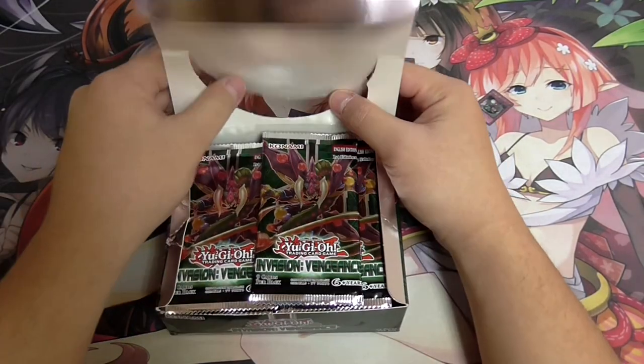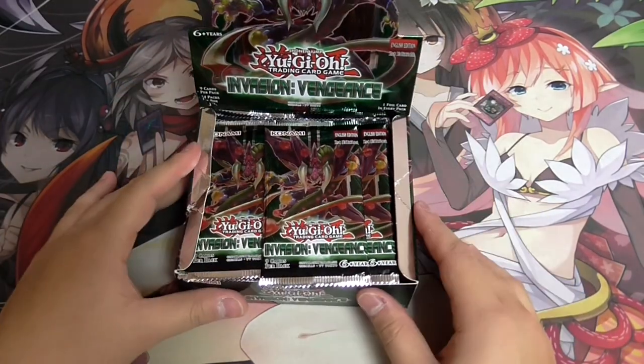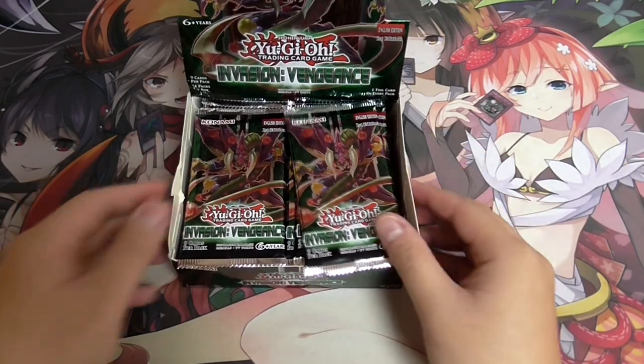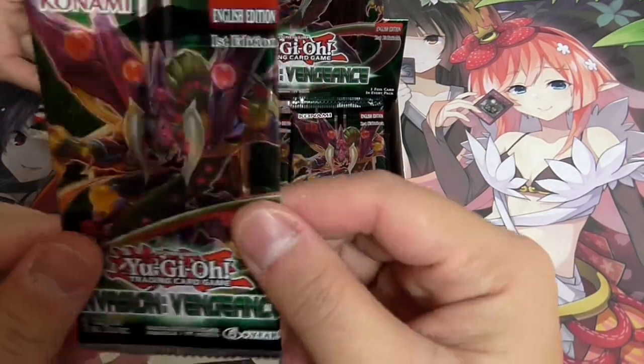The cards I'm looking forward to are probably Dimension Barrier and the Frogs, which is Star of Venom and a bunch of other cards. Who wants to help out? Let's have a look and open this first pack.